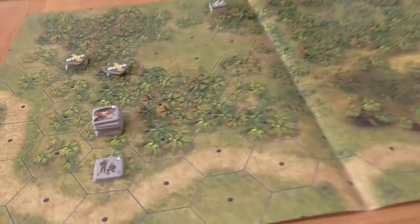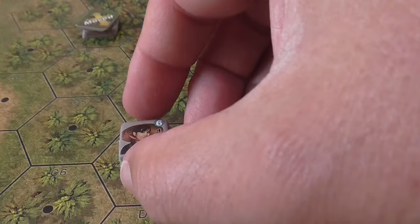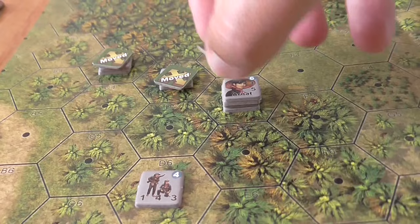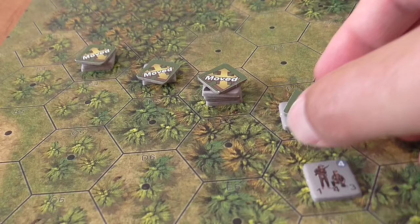Arna with two squads, including the BAR, slides in as two separate activations — spreading out through the jungle looking for the American aircrew. That's the end of turn one.